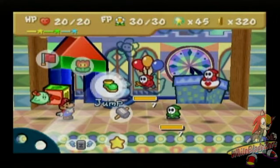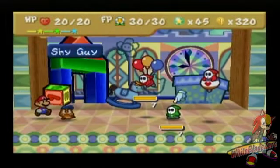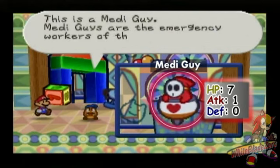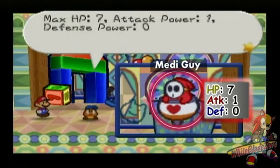Stupid me. Oh-ho-ho-ho! We got another new enemy! This is a Medi-Guy. Medi-Guys are the emergency workers of the Shy Guy clan — this ain't Gargoyles. Max HP 7, attack 1, defense 0.